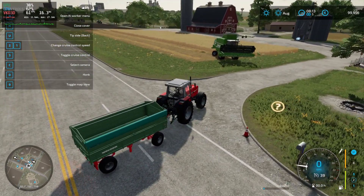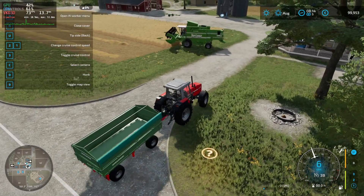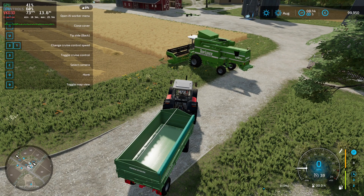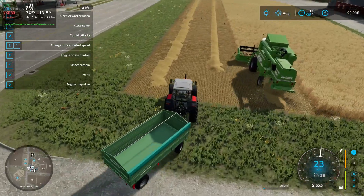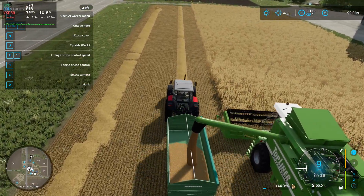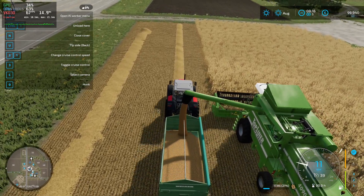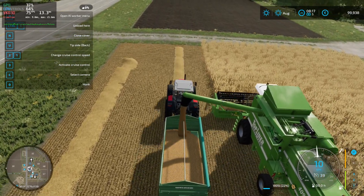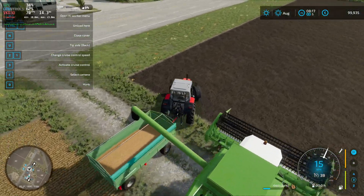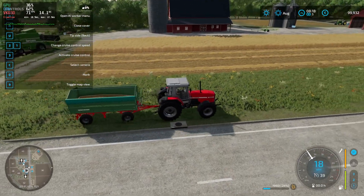I'm going to hook up to a combine that's being driven by an AI player. I do recommend this game in multiplayer mode — there's a real sense of camaraderie when you get things going. If I pull up alongside this chap with the trailer back open, he should stick out his chute to unload. You don't want to follow the combine down the next track because you'd have to drive over the crops and damage them — you want yields as good as possible.